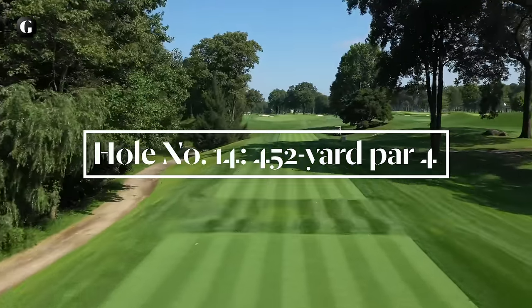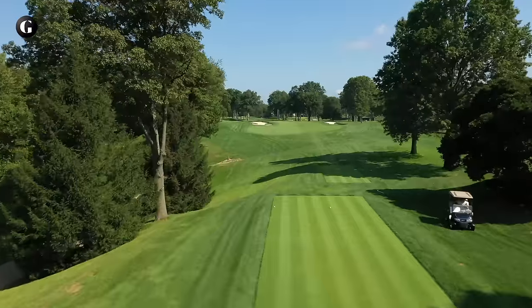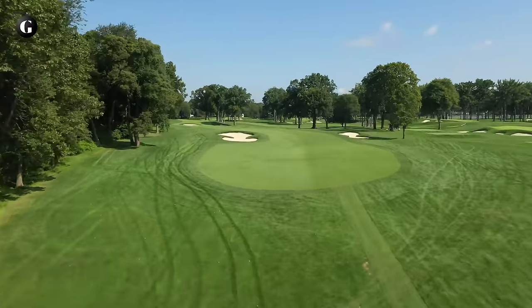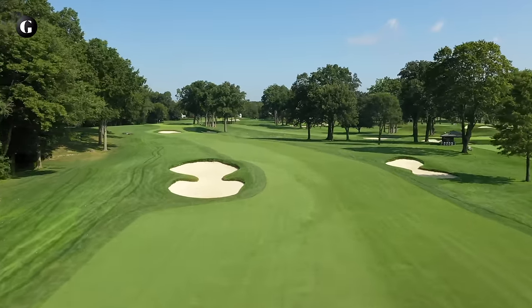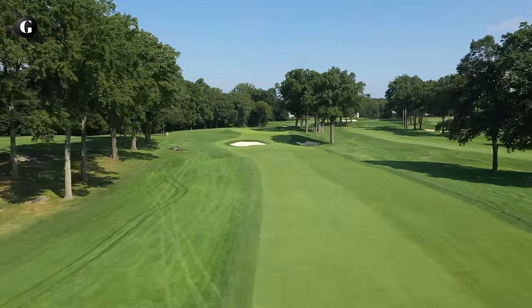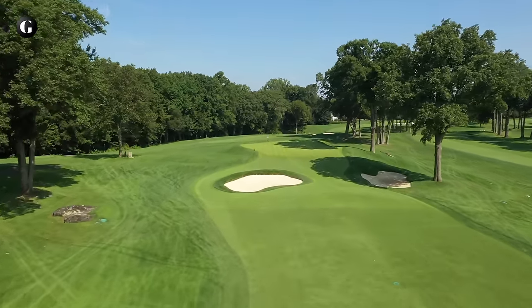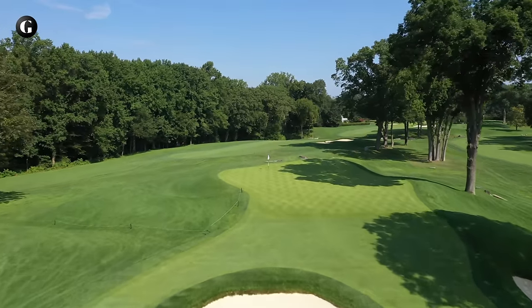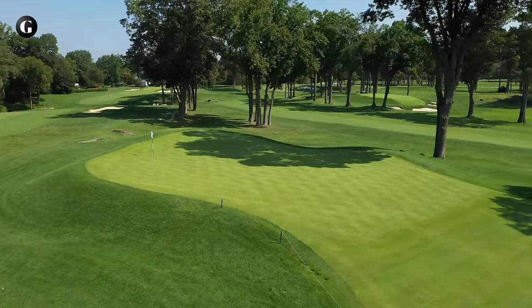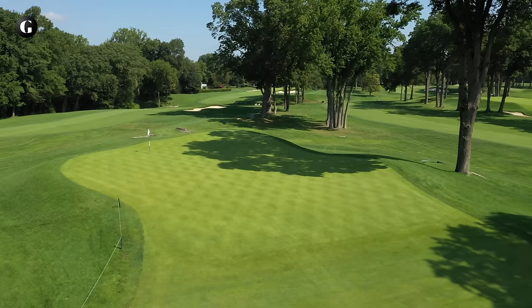The par four 14th has been totally rebunkered since the 2006 US Open, where once a shamrock-shaped trap on the left served as the target line from the tee box — now it has a counterpart on the right that indicates where the fairway begins to swing to the left. The hilltop green, sitting on a diagonal ridge, once had a trio of traps below its right edge and a long one along its left flank. Hanse removed all of them in favor of two Tillinghast originals at the base of the hill, which shouldn't be a problem for professionals unless they're hitting approaches from deep rough.